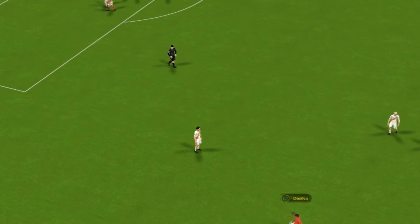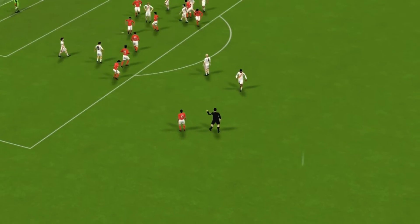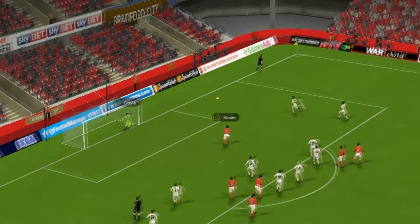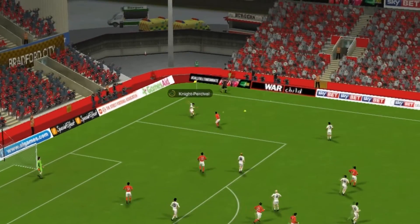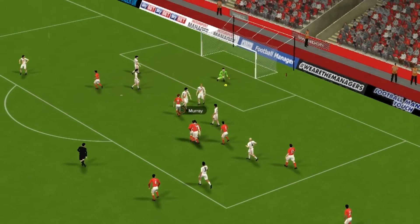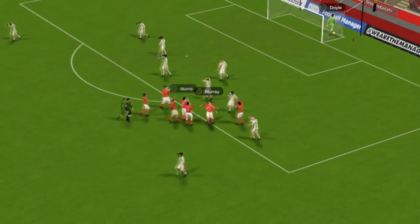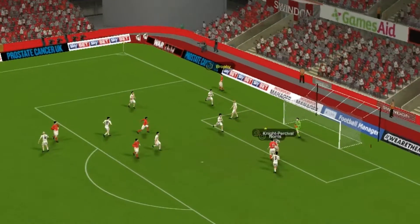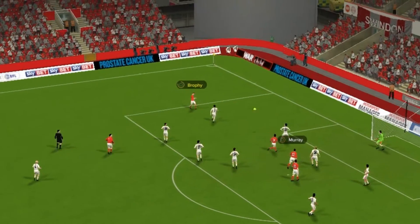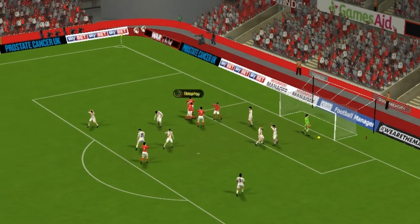In the game at home against Bradford, Swindon won a penalty with 31 minutes played as Branko was fouled in the box by Meredith. Yasser Kazin stepped up but it was saved by goalkeeper Doyle. We had to wait until the 80th minute when Sean Murray's deflected effort made it 1-0. Bradford pushed for an equaliser but Murray scored again in the 88th minute to make it 2-0, two goals in the last 10 minutes.